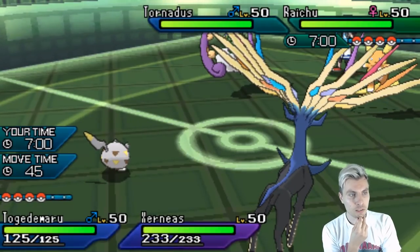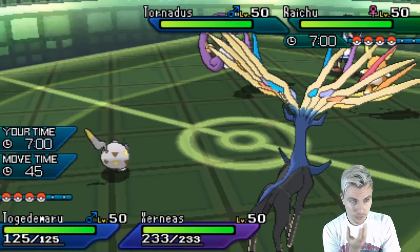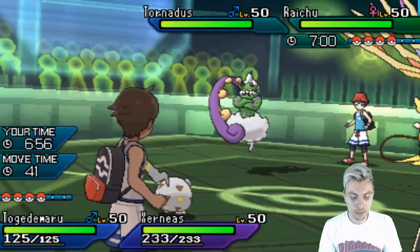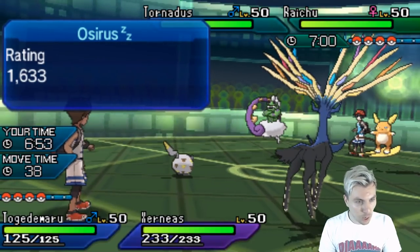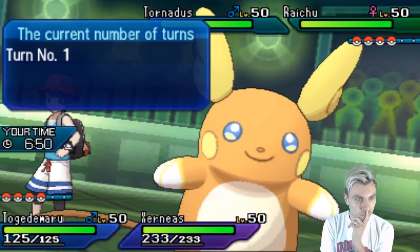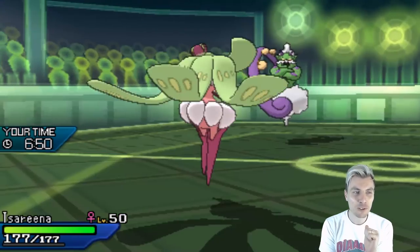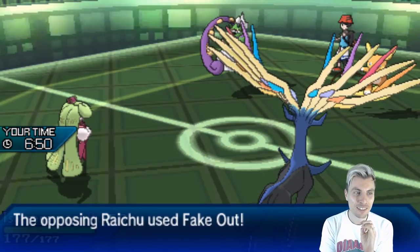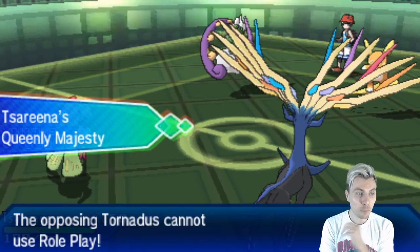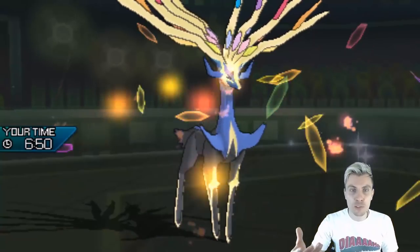We're going to see a Raichu and Tornadus come out for my opponent. I feel like we've got a pretty good chance here — just switch Togademaru out and get Tsareena in. We'll be able to block all of the Prankster stuff and all the Fake Out shenanigans and get a Geomancy off, which should put us in a really nice position. Let's see if we can catch my opponent out.